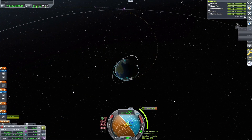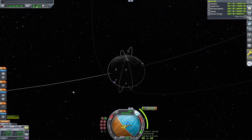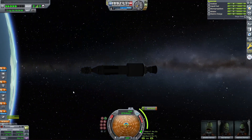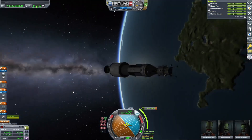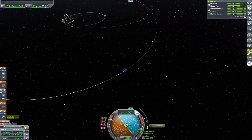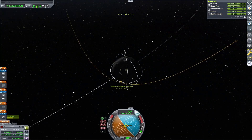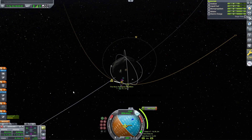Now we're going to start plotting our Mun maneuver. If anyone hasn't played KSP before and wants to get into it, I wouldn't actually recommend landing on the Mun first — I'd recommend landing on Minmus, because Minmus requires a lot less delta-v. It's basically a tiny captured asteroid floating on the outskirts of Kerbin. Here we are with a nice maneuver to the Mun.